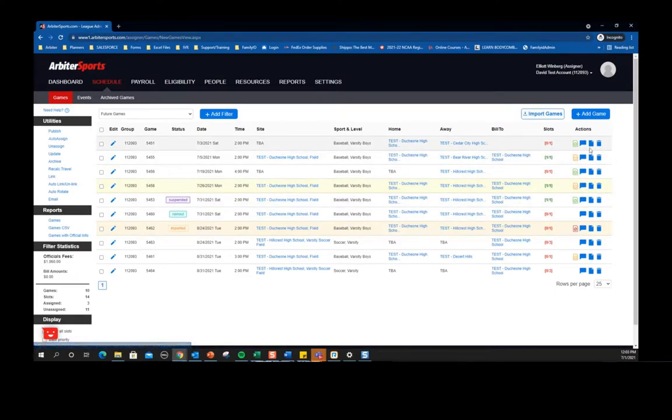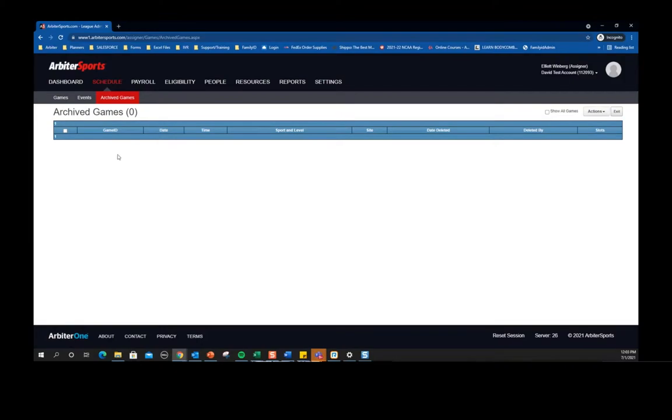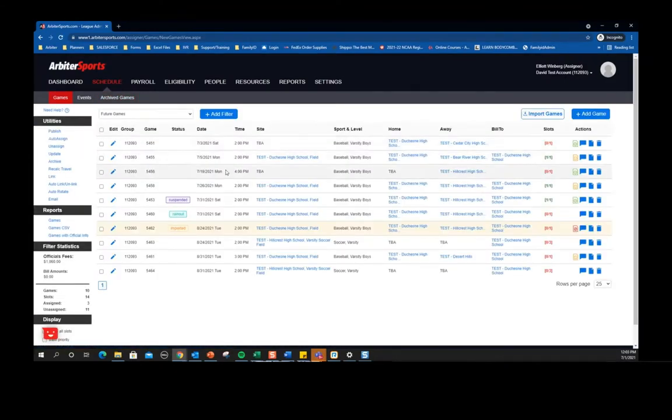Under the actions column you have create notes, create a report, and then if you want to delete a game you can use the trash can icon to quickly remove it. Once you hit delete, we've added an archived game sub-tab up here at the top so you can quickly click into that and see any games currently in your archive folder.